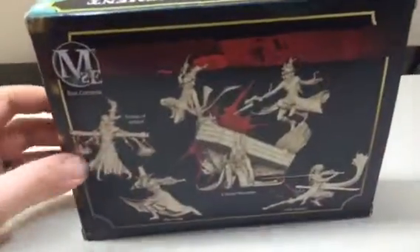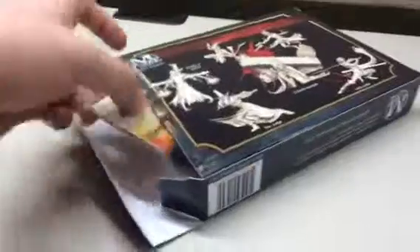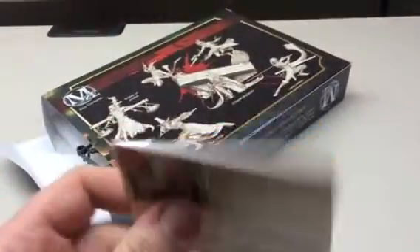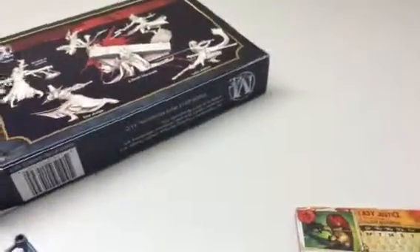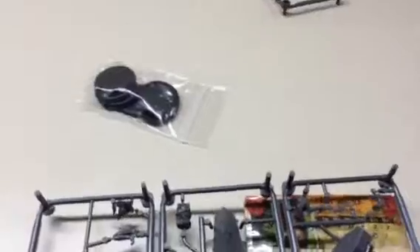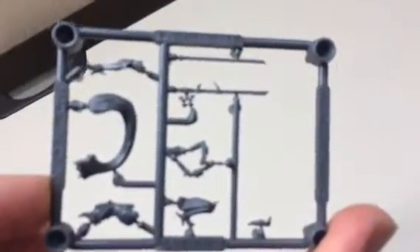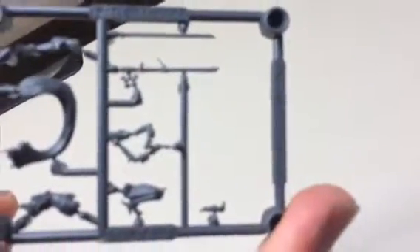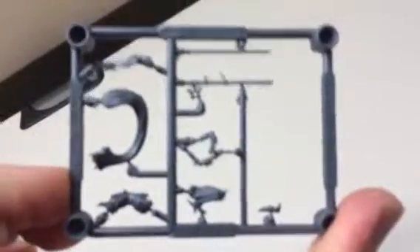Now that we know what these guys do, let's open this up and take a look at them. First things first, we've got our pack of cards with our upgrades. We've got our sprue, there are our bases, and here's Lady J — she actually comes in quite a few pieces, about 9 pieces for Lady J.